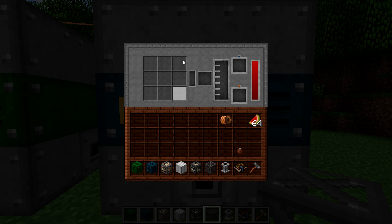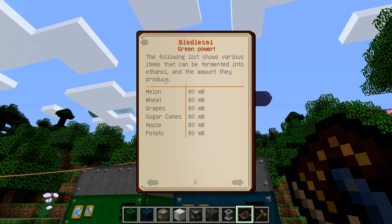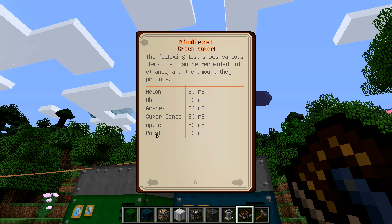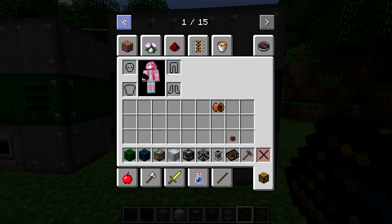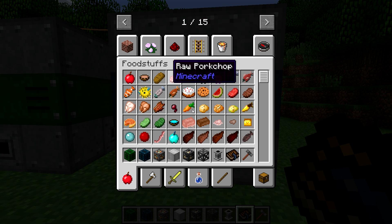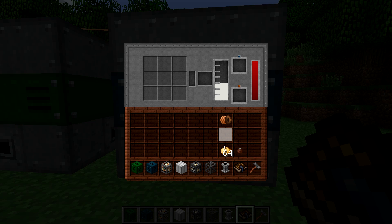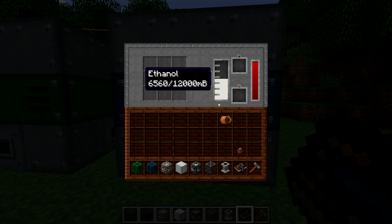The fermenter has the exact same GUI, but it takes different items and it produces a different resource — ethanol. It takes quite a few of these items. So if we go into the engineer's manual, these are the items you can ferment into ethanol: melon, wheat, grapes, sugarcane, apples, and potatoes. However, as we just saw, it takes a lot of melons to produce any of that. We can chuck potatoes in and see how that works — making vodka out of potatoes. So it's not one-to-one. The fermenter will run through items faster. So we're producing ethanol.